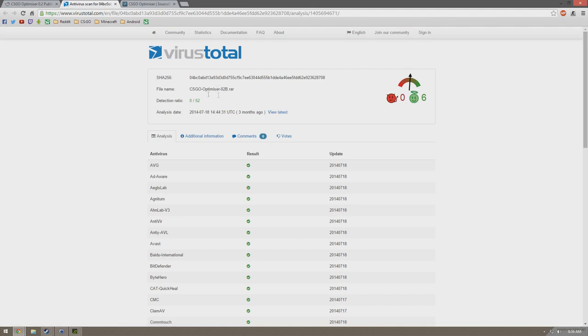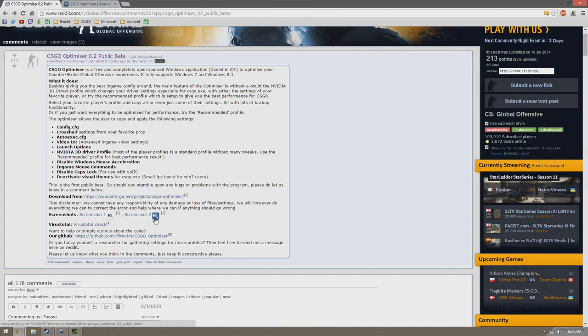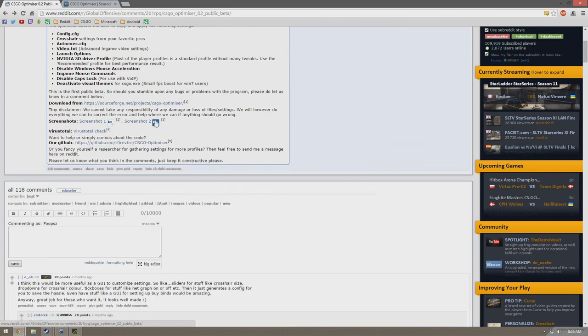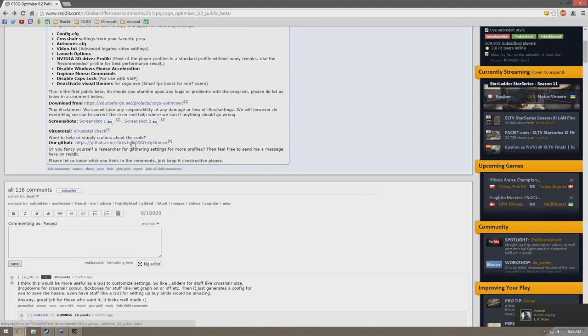It has a VirusTotal check to show it doesn't have any viruses, which I'll click on for you guys. Doesn't have any viruses at all — all these things check clear. There are a couple screenshots, here's the backup function, which is pretty cool. The download link is right here. This is the last update, 9-15. Pretty cool. I already have it downloaded — I'll open it up in a little bit.